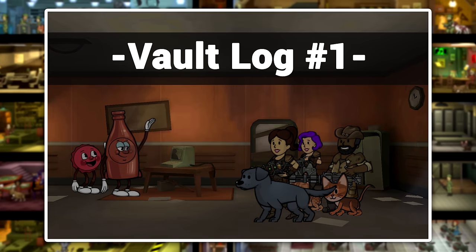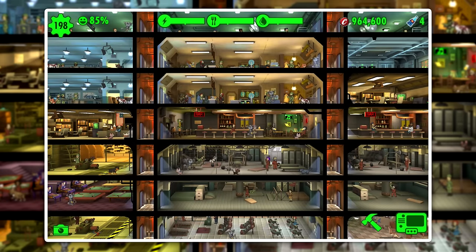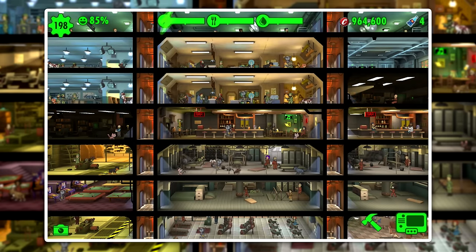Welcome to the first episode of Vault Log, a series all about Fallout Shelter. Today we're going to be figuring out which weapon is the best in the game. We're going to be comparing three weapons that are commonly brought up when people try to figure out which one's the best. We're going to be doing some field testing, and then at the end I'm going to give you my opinion on which one I think is the best.